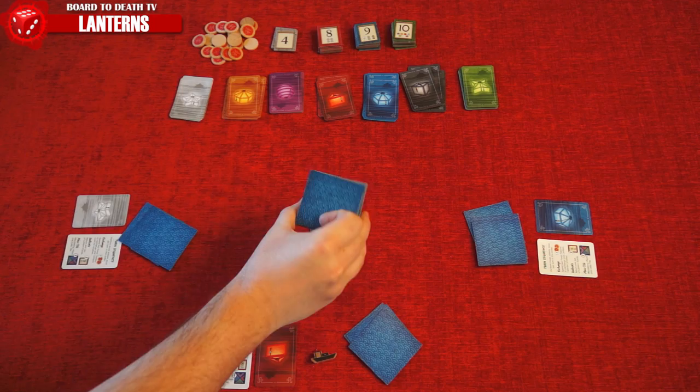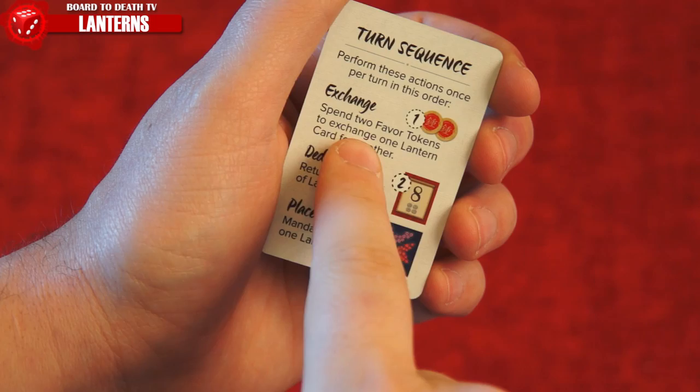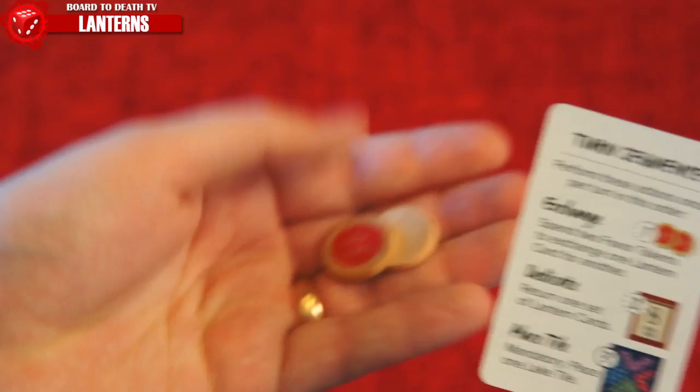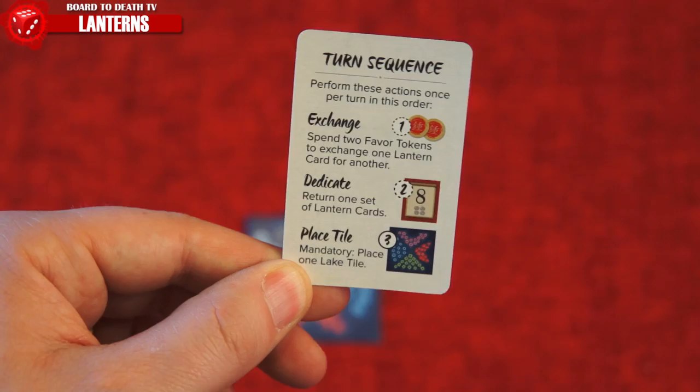Each turn follows this sequence, always in this order: exchange a lantern card, make a dedication, and place a lake tile. The first two are optional, but the third is mandatory. Exchanging a lantern card lets you trade in two favor tokens and a lantern card for any one available in the supply. Since no player starts with any favor tokens, this step is skipped in the first round.